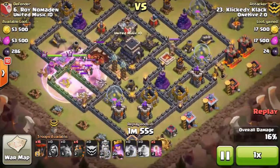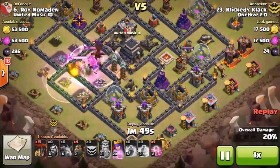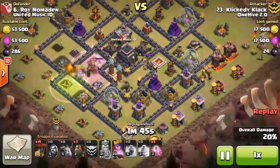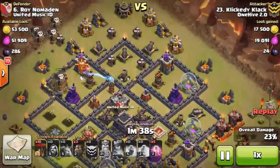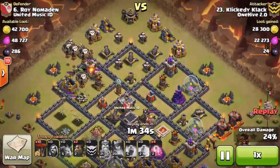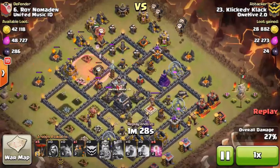He already used a jump and a rage — pretty big investment — but he wanted to make sure that the queen and the CC went down, especially with that dragon in there. The golem did go down at this point, but so is the queen, and now the king is taking some fire from the dragon. The queen is raged up and takes the dragon down no problem. He actually takes out two Expos, and then it's on to the Lalo with two hounds going in very patiently.